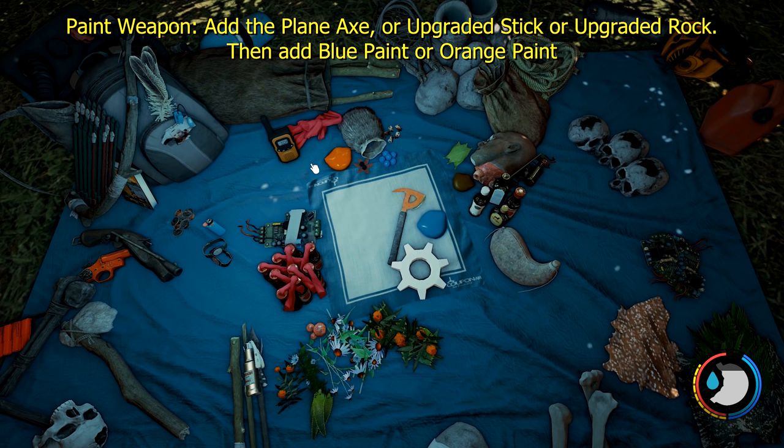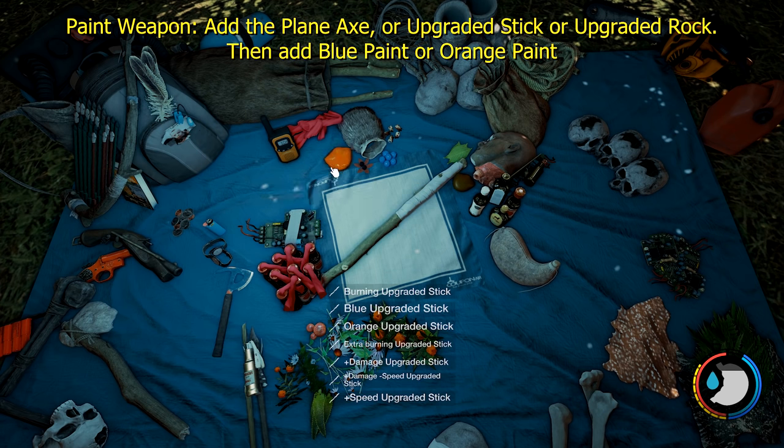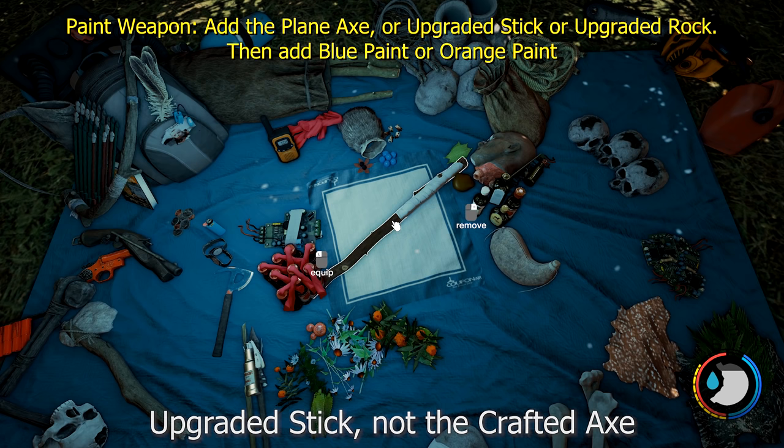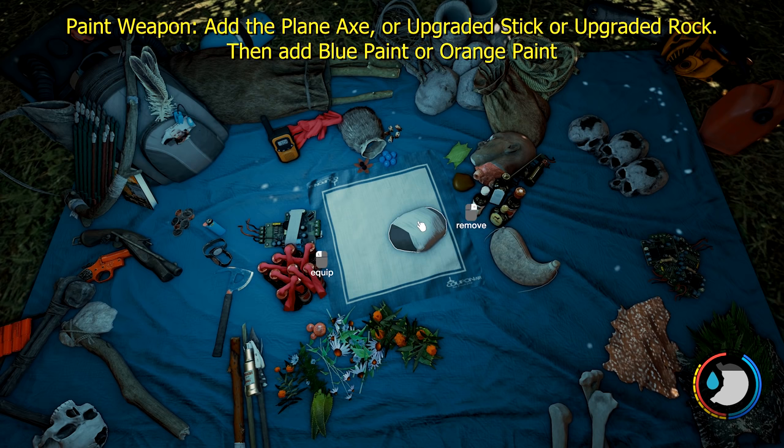Blue paint and orange paint have been removed from the game. You used to be able to craft it and paint your plane axe, crafted axe, and upgraded rock. I believe they removed it because they intended to add it to every weapon but it would have taken too much time. This was purely cosmetic.